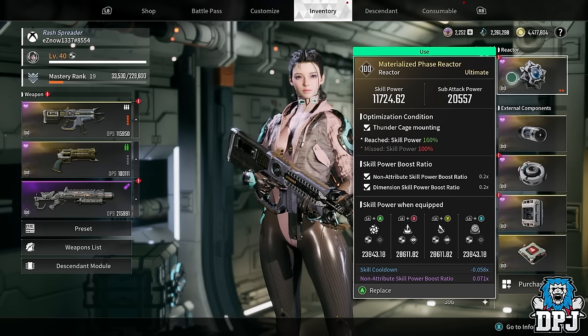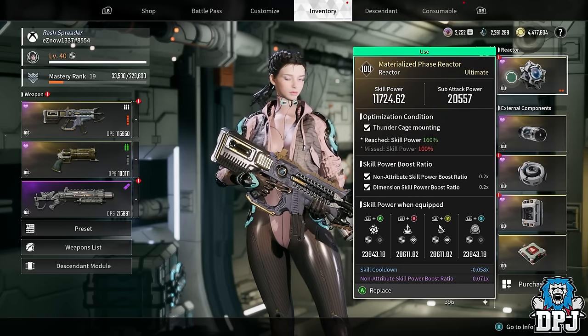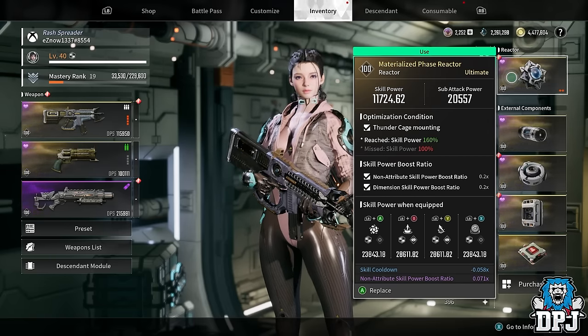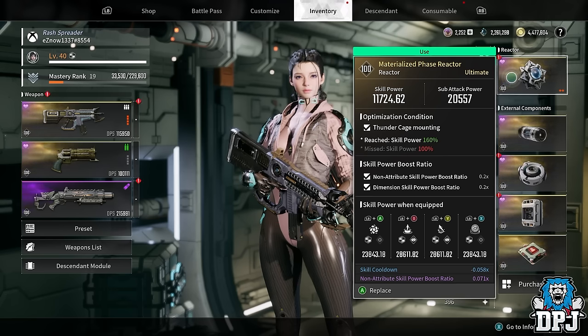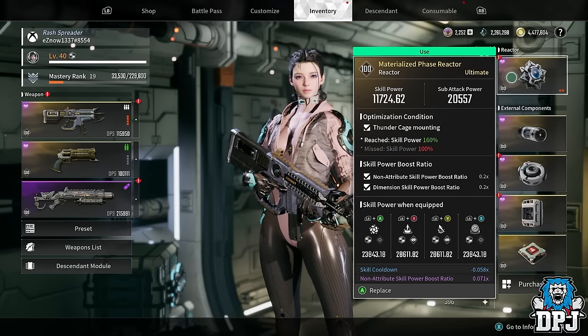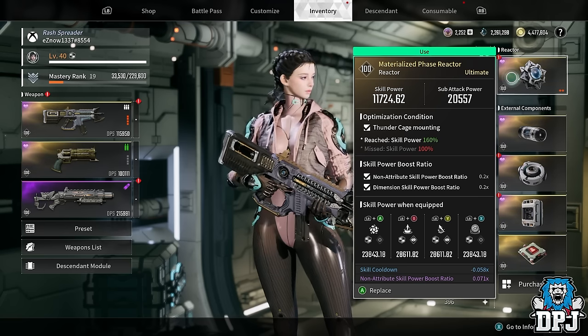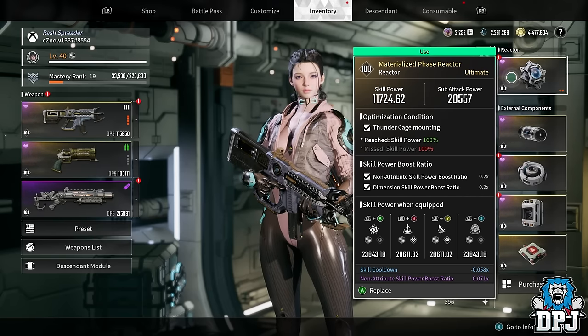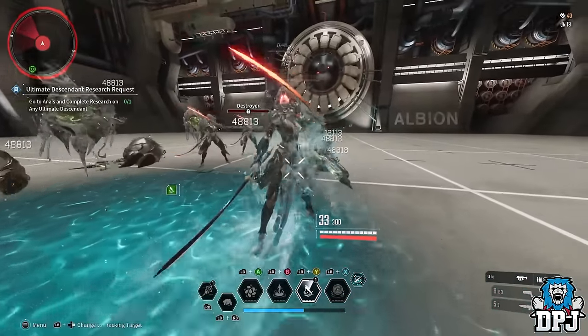For her reactor, you want a Materialized Phase reactor. I go with Thunder Cage because I'm using it to stand in water and do more damage with Supply Moisture. It gives me non-attribute and dimension, which is what I'm looking for. For intrinsic perks, something that increases dimension or non-attribute skill damage, and I also have one with skill cooldown — only a blue version, but that slight improvement to skill cooldown is useful. I'll probably farm this reactor for better gold rolls on the intrinsic perks.